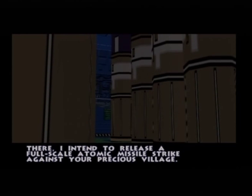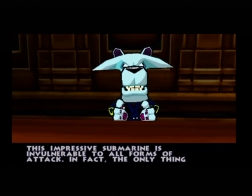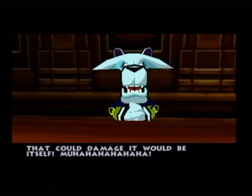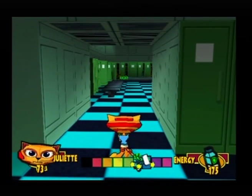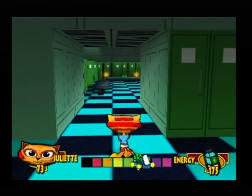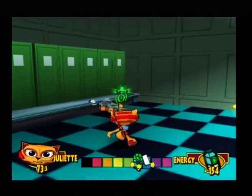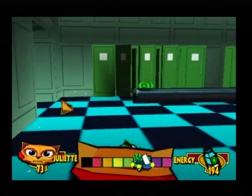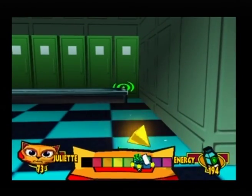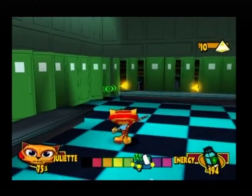The villain says we can set course for Fur Fighter Village, and once there he intends to release a full-scale atomic missile strike. He claims the submarine is invulnerable to all forms of attack, and that the only thing that could damage it would be itself — which begs the question, if he's so confident, why doesn't he just launch the missiles now? But I suppose he knows best. He's basically given us the hint that we have to use the sub's own weapons to destroy it.